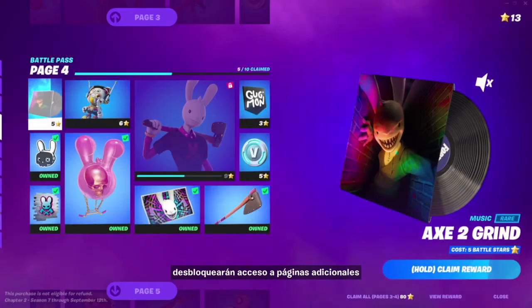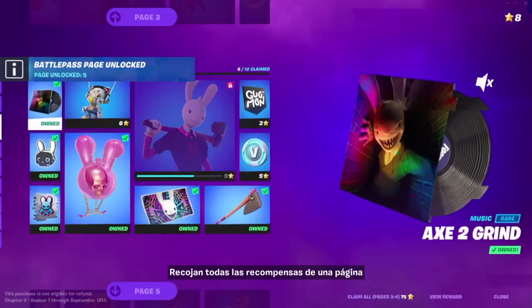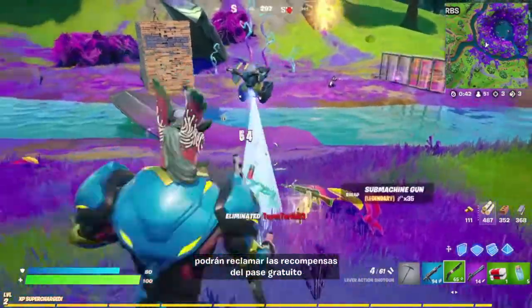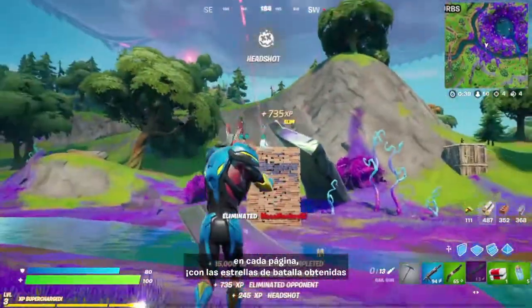As you progress, you'll unlock access to additional pages of rewards to choose from. Collect all of the rewards on a page to gain access to the locked rewards. If you haven't purchased a Battle Pass, you'll still be able to claim free pass rewards on each page using the Battle Stars you collect from just playing.